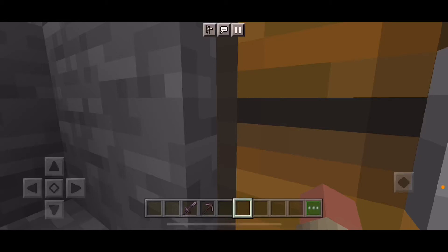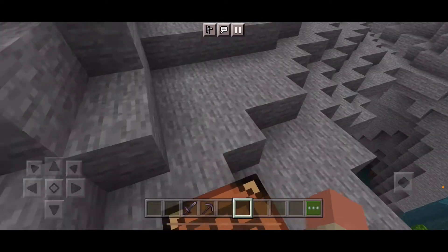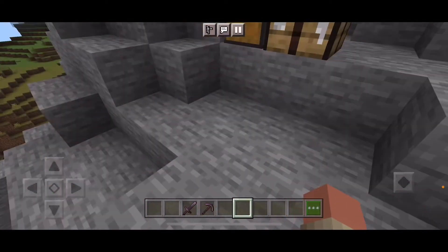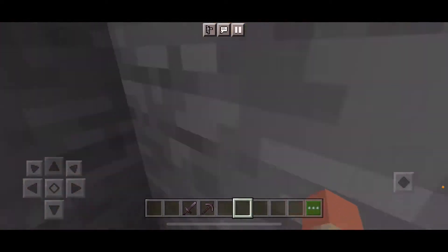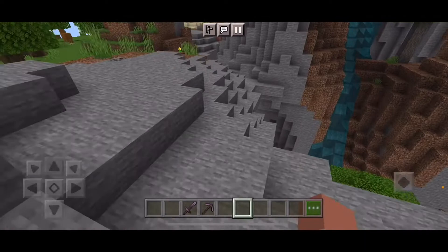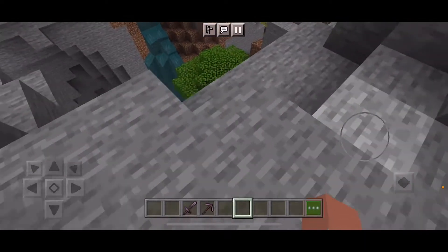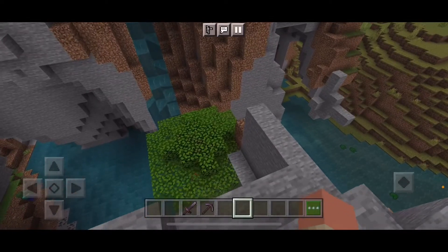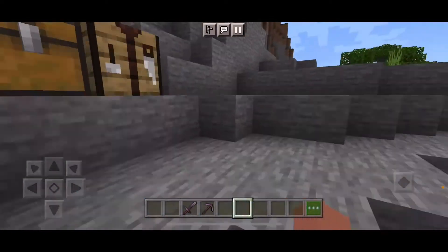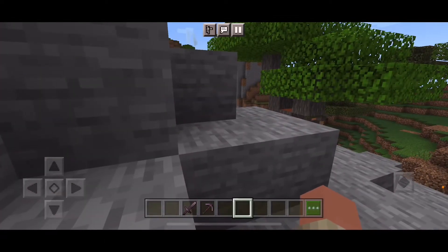Hey everyone, welcome back to the channel and welcome back to Minecraft, where today we'll be looking at the TrueMinder Helmet Mod by TrueCowboy. It's a helmet that has a torch, and if you're tired of leaving dozens of torches and having to make new ones, this makes things a little easier.